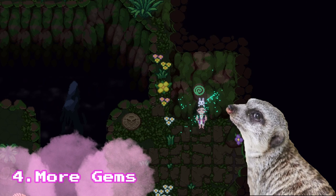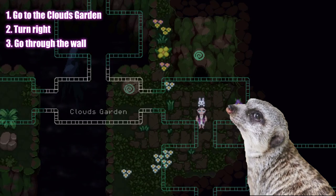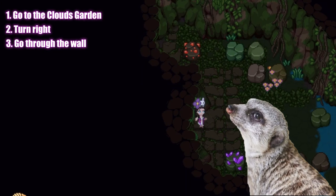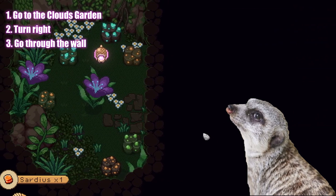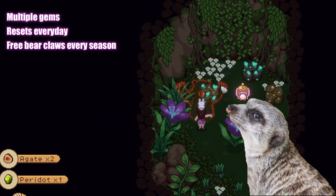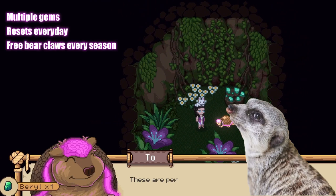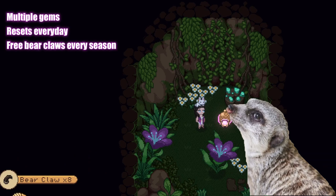Here's another spot for farming gems. Head over to the cloud garden and make a right turn. Walk through this wall over here and you'll arrive at the hidden gem spot. Like the one in the mushroom area, this spot generates multiple gem nodes every day. You'd also want to talk to this Glyphodon for free bear claws every season.